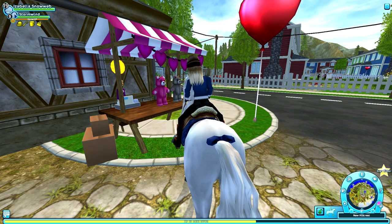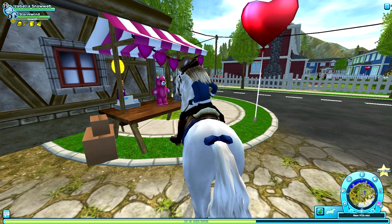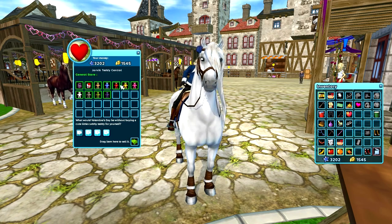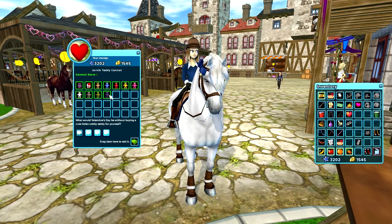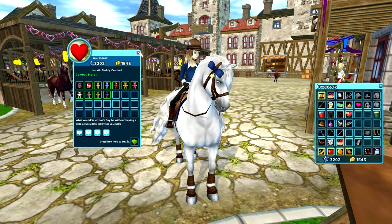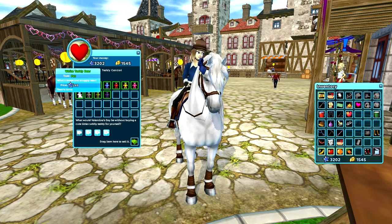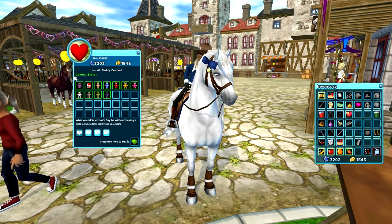And if that wasn't enough, Star Stable also gave us some fuzzy teddy bears which you can find in Moreland, Fort Pinta, and New Hillcrest. They come in brown, blue, red, yellow, pink, white, black, green, and a purple-ish color. They also have two new saddlebags — I'm so in love with the brown one, but because it costs a lot I'm not going to buy any in this video. I don't really have the Star Coins for it and I don't want to spend them on these right now.